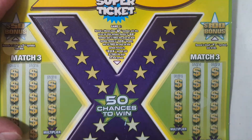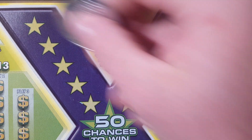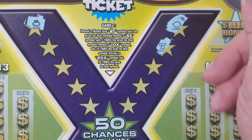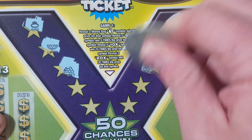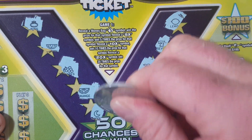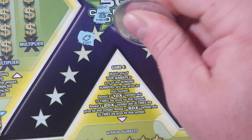We do have ticket number 26 and odds are 1 in 3.45. This is a $10 ticket again. Let's see if we can find a money bag or a 5x, 10x, or 20x. Any winner is nice, but it is cool to find those symbols. I like to feel like I mastered the ticket, if that makes any sense to you guys. I like to know that I won on every way possible.